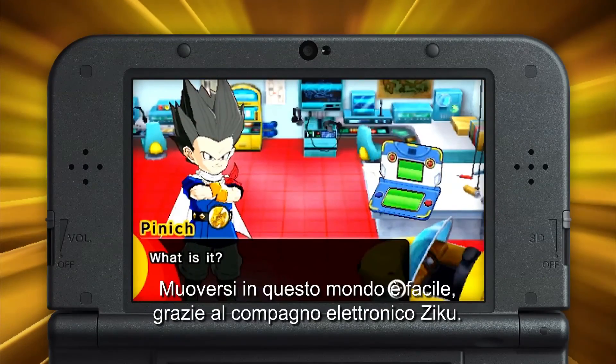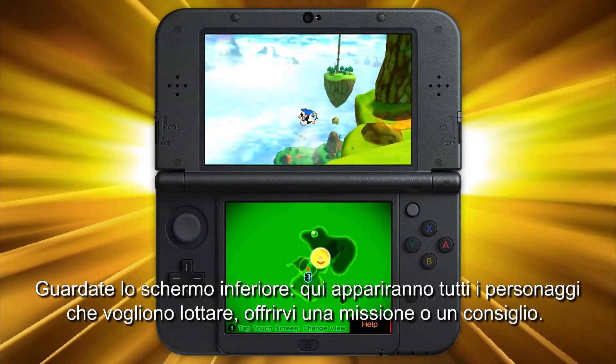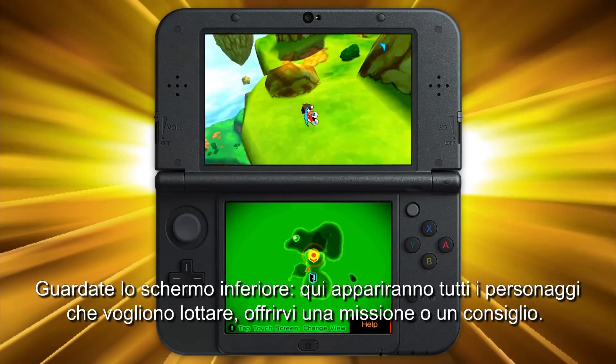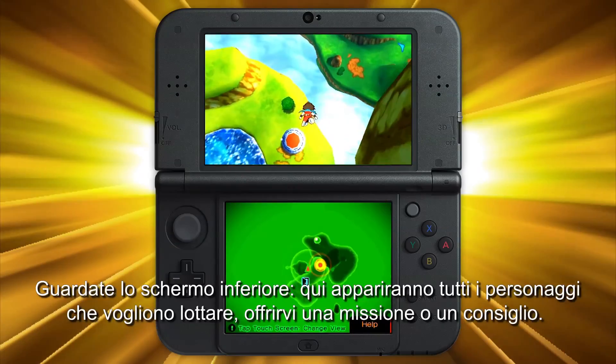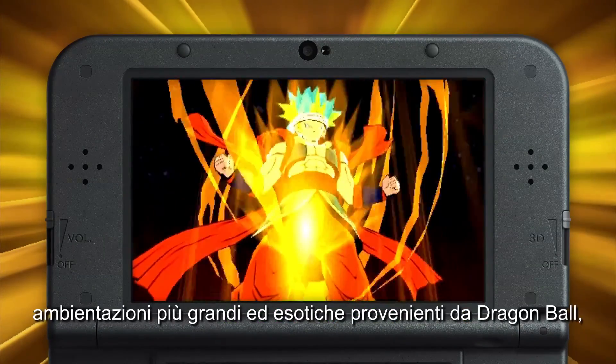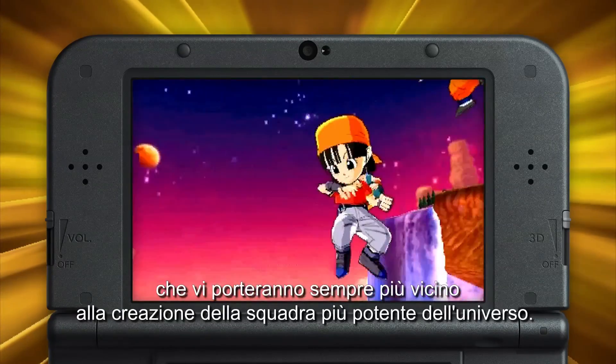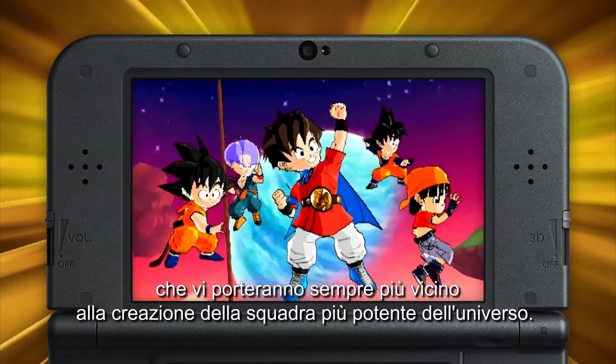Navigating this world is easy thanks to your electronic companion, Ziku. Watch the bottom screen — every character will show up here, whether they want to battle, give you a quest, or offer advice. Fight, collect, and fuse your favorite warriors to unlock bigger and more exotic Dragon Ball locales, bringing you closer to forming the most powerful team in the universe.